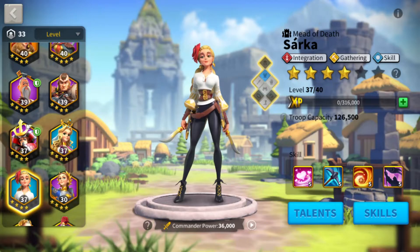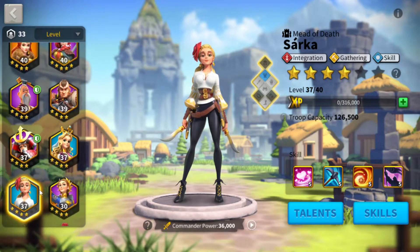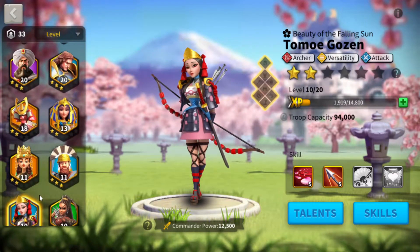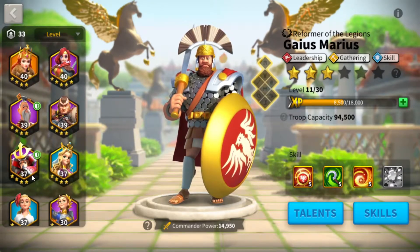Long run, definitely get your epic and legendary commanders raised up — there's so much more value in that. But when you're fighting for resources and don't have at least two legendaries you can rely on for combat or defense, focus on the lower tiers. They're going to give you more value. Gaius Marius is another gathering commander with a lot of value. I have three gathering commanders in a really good spot, but these two are definitely my best.